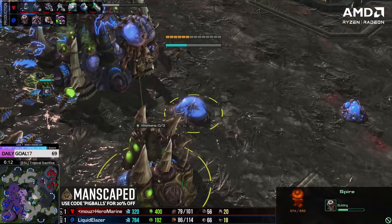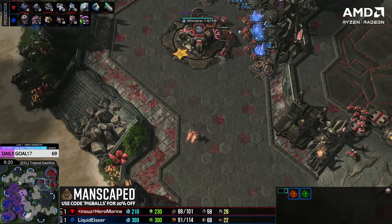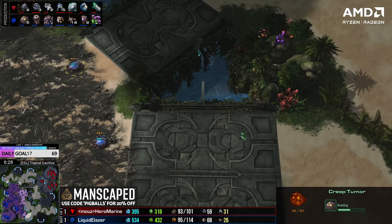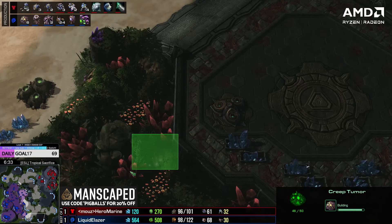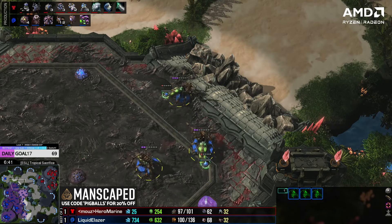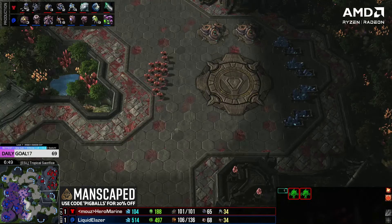Elazer playing quite safe. HeroMarine lands his third base. Liberator comes in from the back side — the hellions acted as a great distraction. Just barely in range of the gas, gets two drones. Not bad at this level — players are so good at reacting, you're not expecting too much more than a little bit of mining time. Queens coming in, liberator sieges up — not a good resiege. Queens easily going to deal with that. A bit sloppy from HeroMarine there — he would have been much better rotating into the main base. Then the hellions dive. Oh my god, this could get out of control!